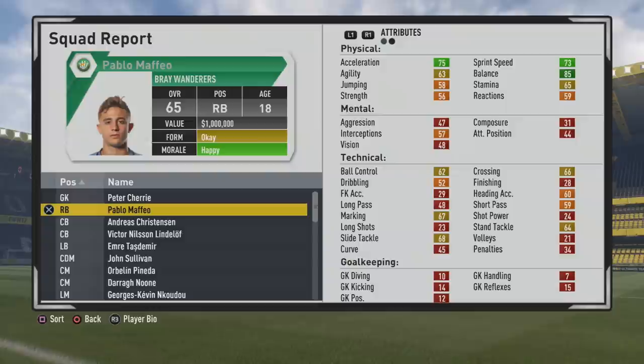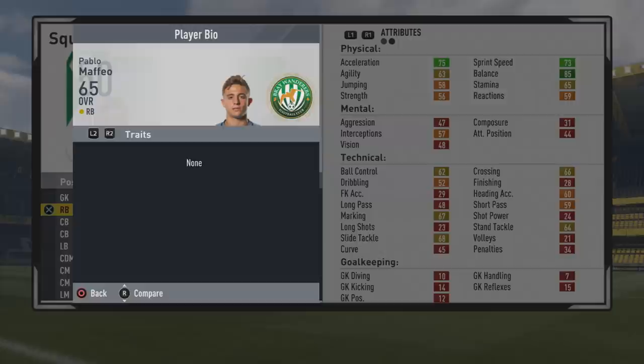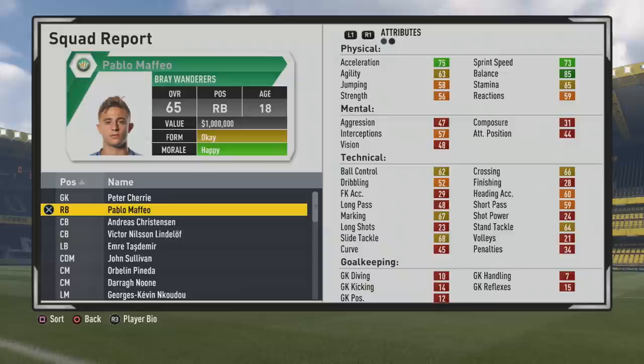Welcome to this player growth test where we take a look at Pablo Maffel, the 18-year-old right back. He's just a 65 overall, so yes, some solid stats from the start with plenty of room to grow. We'll see how he looks when he reaches that potential — 5 foot 8 right back, slash center back, right foot, medium work rates, three-star weak foot, two-star skills.